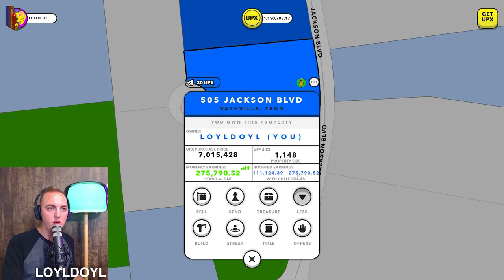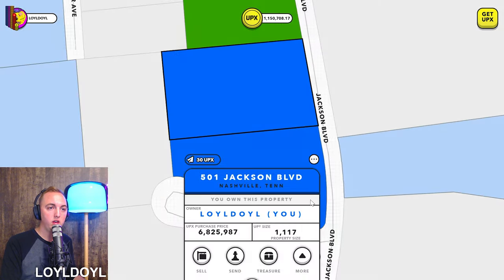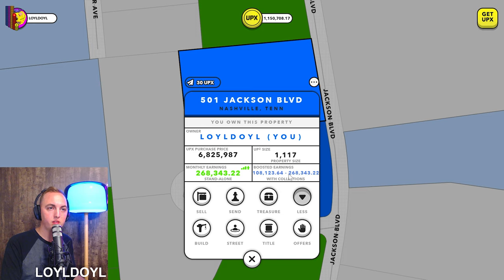Check this out — this property alone is going to pay me 275,000 UPCs, or $275 USD every month. And the other one is going to pay me 268,000 UPCs, or pretty much $269 a month USD.